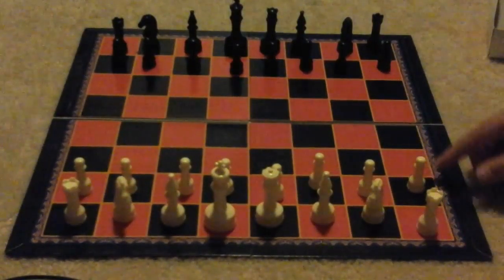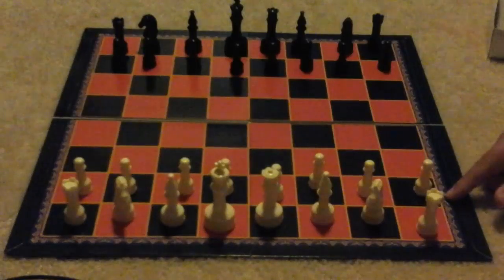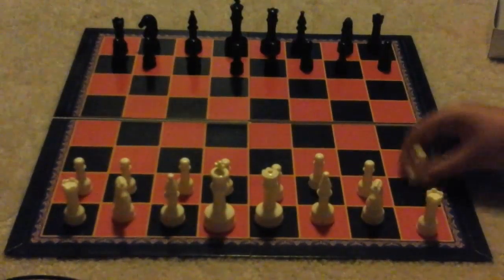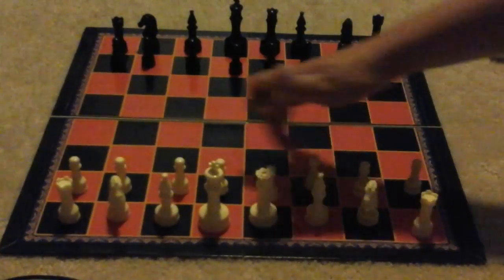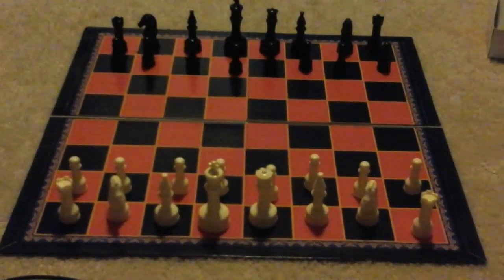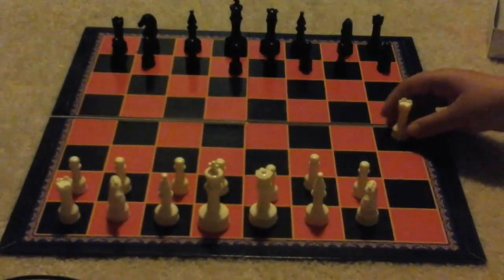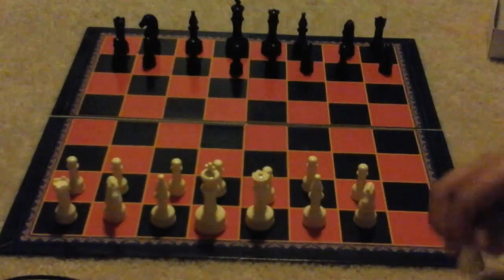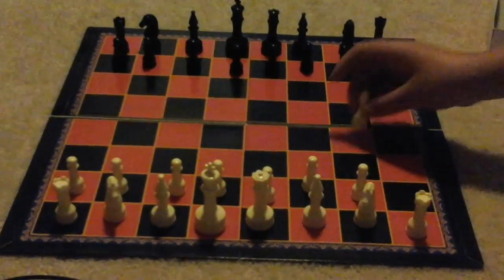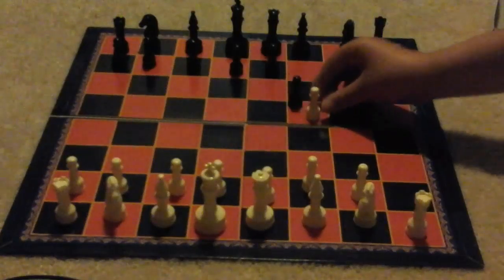Here's how the pawns move. On their first move, they can either move one square forward or two squares forward — so either here or here. That applies to every single one of these pawns the first time they move. Also, the only way a pawn can attack somebody is if it goes diagonally one space.